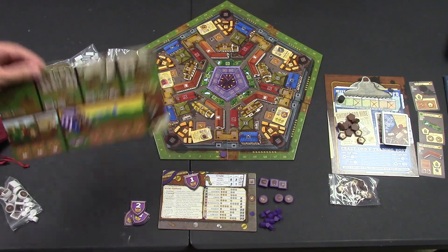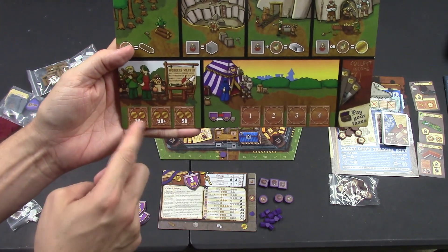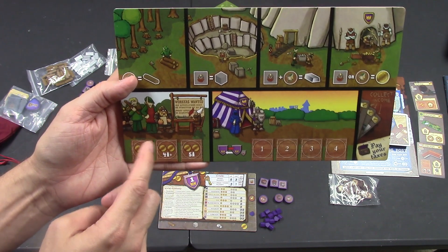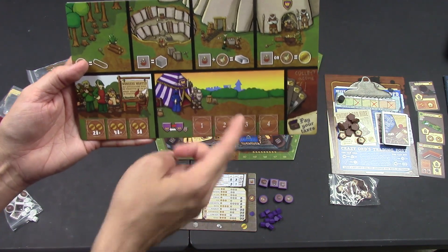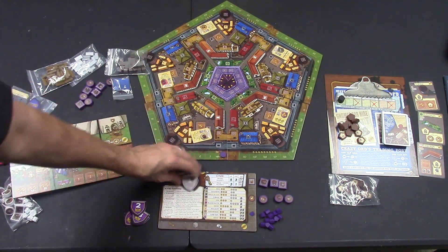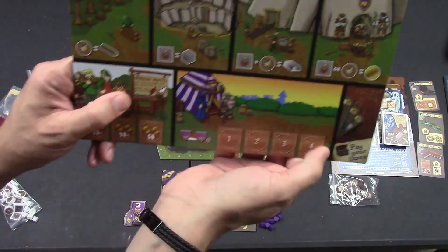Over here is the supply area where you can get wood, stone, metal, and gold. You can also place here to hire additional elves or dwarves — you'd have to pay two coins, depending on the number of players. And here, what this does is let you switch shields with someone else, meaning you can grab first player. Once someone grabs first player, they can flip this over so it can no longer be stolen.